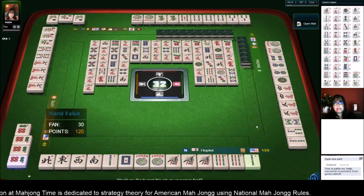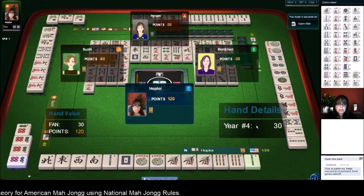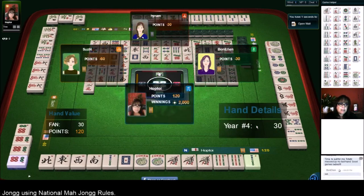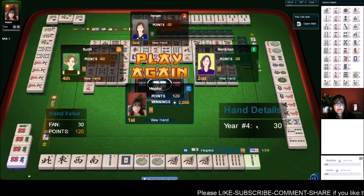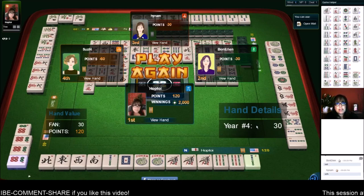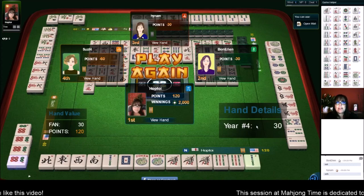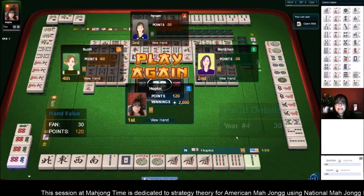Concealed news year hand — let me know what you thought about that. We were in between winds and dragons or the year hand, and because of the joker went for the concealed hand. Since we drew the one-bam, we were able to get ready for the pair. If you liked this video, give me a thumbs up. If you haven't subscribed to my channel, consider subscribing — click that little gray bell so you'll get notifications when I post new videos. May all your picks be keepers.